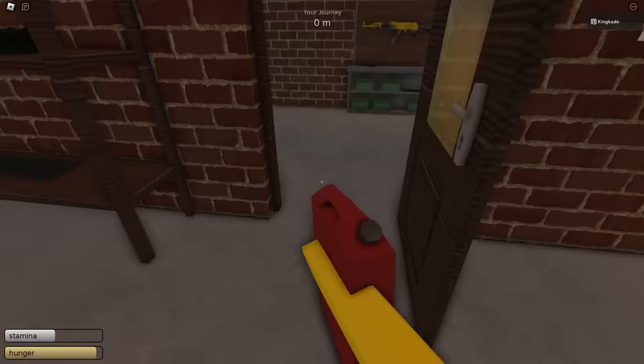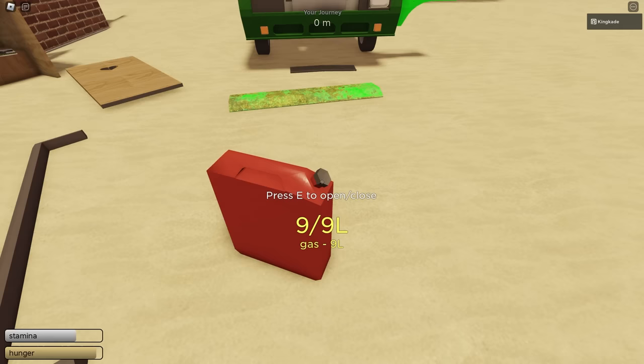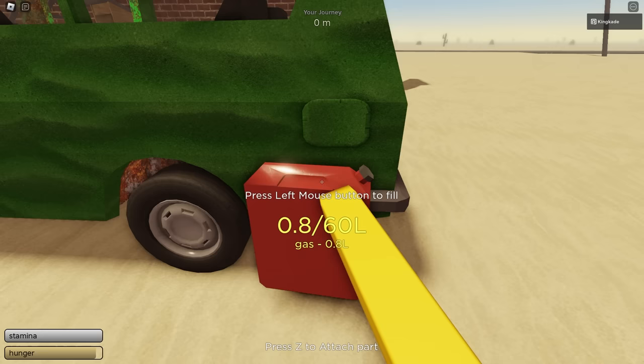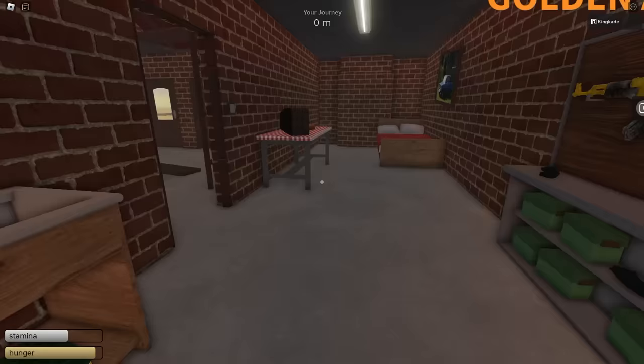Now we also need gas. Grab this gas canister — in the beginning this is always nine liters. To check the contents, hover over the nozzle and it will show you what's inside. This is important because sometimes you'll find canisters with water, gasoline, or other stuff, so make sure it is gas. Gas goes in the back — hover over the little gas tank and drop it in. This one has nine liters, so we'll stop once it reaches nine, then drop the empty canister.